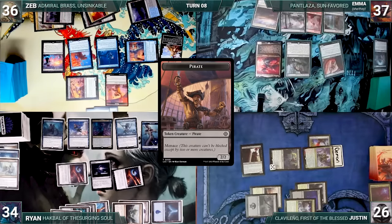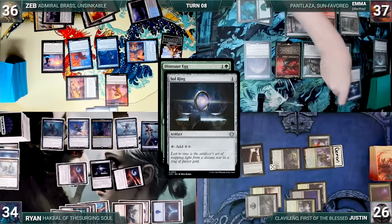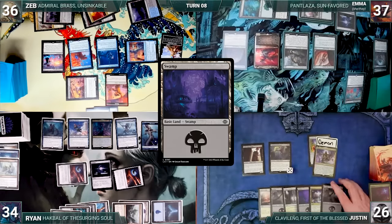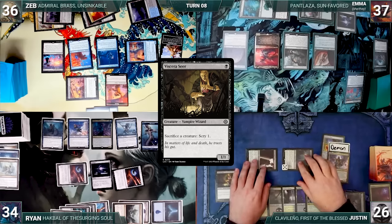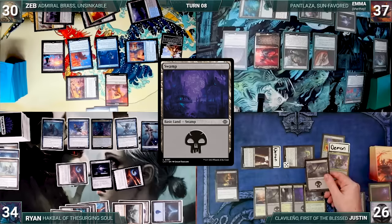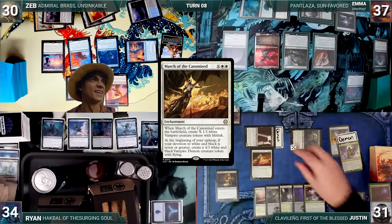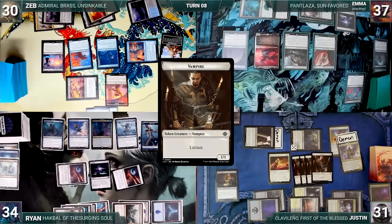Emma draws and plays a Forest, then casts Dinosaur Egg. Pantlaza triggers and Emma discovers 3, revealing Sol Ring and casting it, then casts Ascendant's Path and passes. Justin draws and plays a Swamp, casts Viscera Seer, then attacks Zeb with Dusk Legion Zealot and Nighthawk Scavenger. Clavalino triggers and Zealot becomes a Demon; Cunning Rhetoric triggers and Justin exiles a Swamp. Zeb takes 6 and Justin gains 5. In his second main phase, Justin casts March of the Cannon Eyes with X equal to 4, creating 4 Vampires with Lifelink. Justin ends his turn.